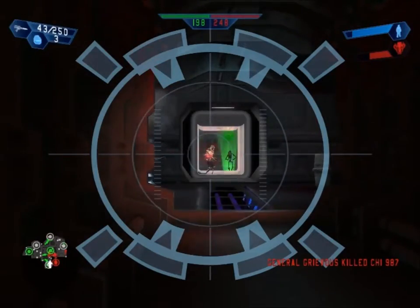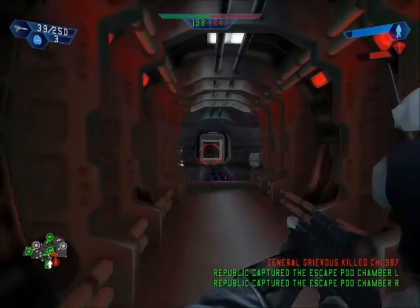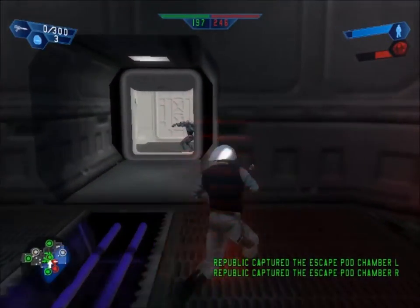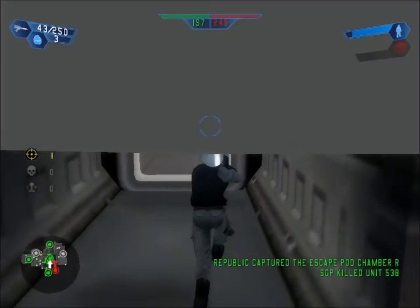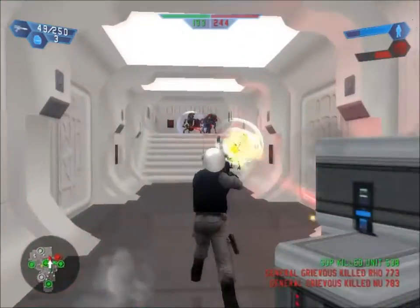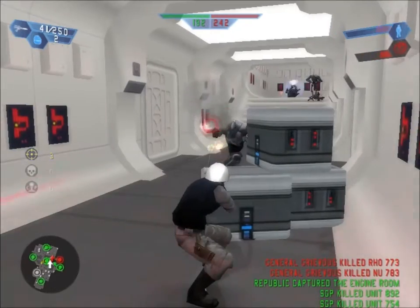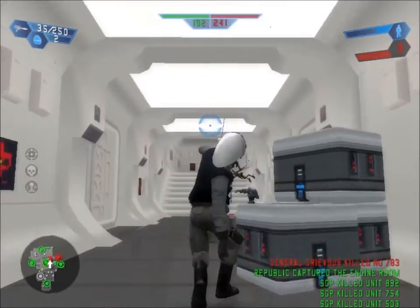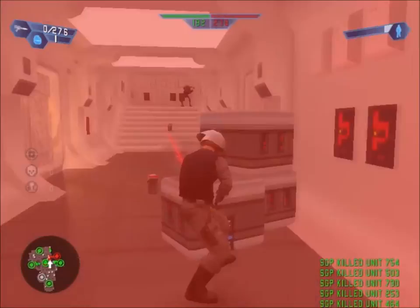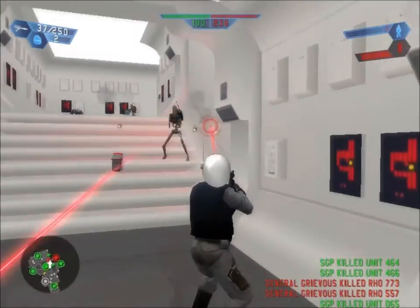Grievous is on this map! Oh, that's not gonna be good. If Grievous is here, that means Obi-Wan must be here too. Obi-Wan has to be here in order to face off against Grievous. Come on, blow them up! Yeah, come on — yes, actually doing it!